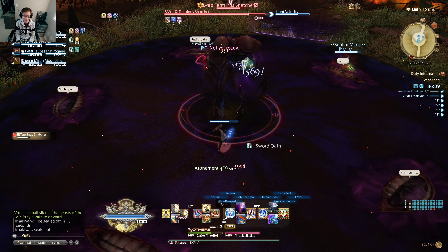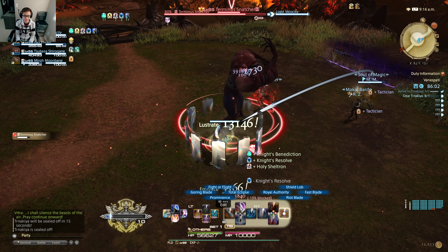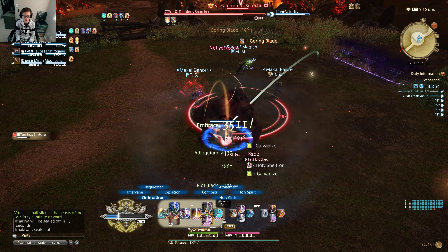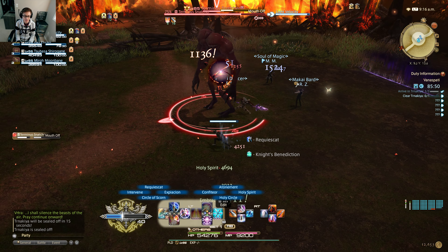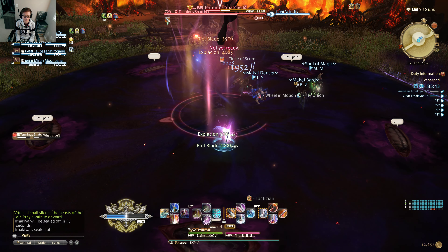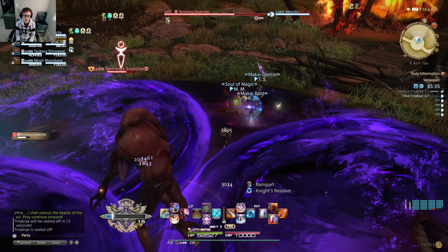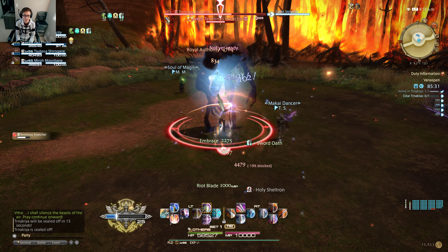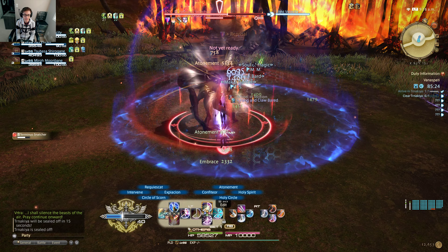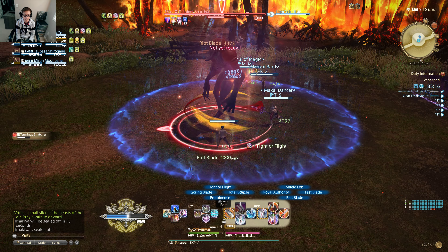Rotation means what buttons I'm going to press — what actions I'll use as the tank. Each rotation has a meaning behind why I use one button over another. This is a tank buster — the boss is going to hit me harder — so I used one self-mitigation action and didn't get hit that heavily. In this game, AoE generated by the boss is shown on the floor. The red-and-white indicator means the boss is about to cast an action that hits everybody.